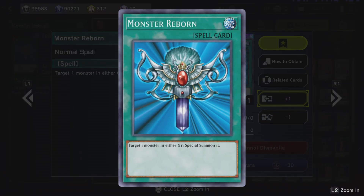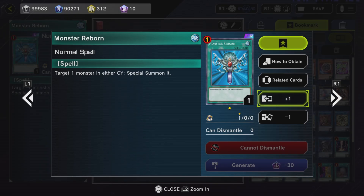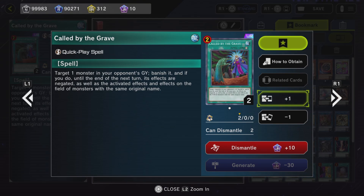Monster Reborn is a generic card that can summon any card from the graveyard — very important, very fun. Now there are cards that can't be summoned by Monster Reborn, and that's only because they weren't summoned properly. So say for instance if a fusion monster didn't get properly fused and was just put on the field, you can't use Monster Reborn for that fusion. Same with certain synchros — if they didn't get synchro summoned properly, you can't go for those synchros.